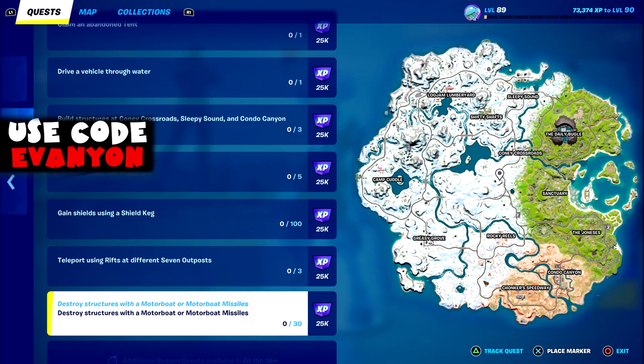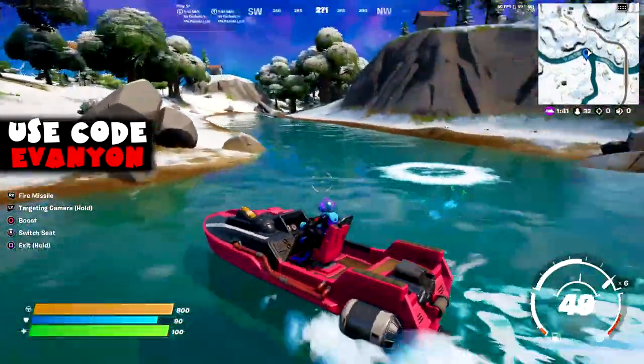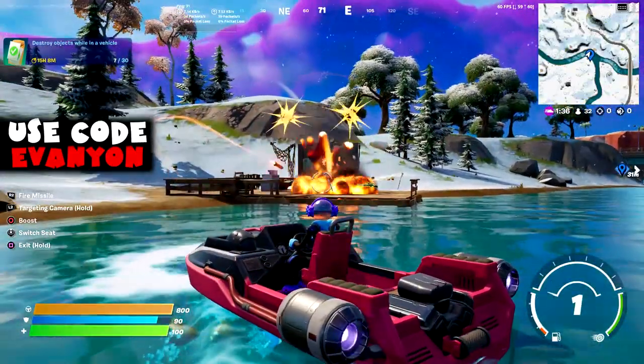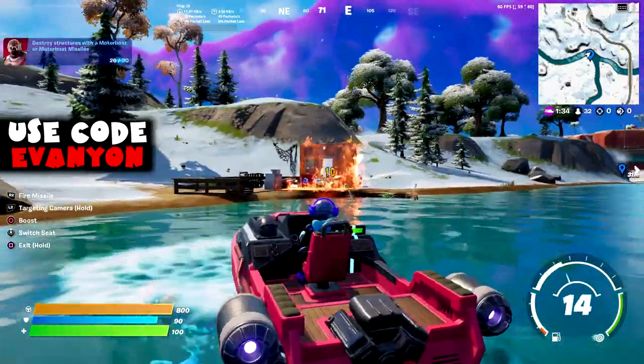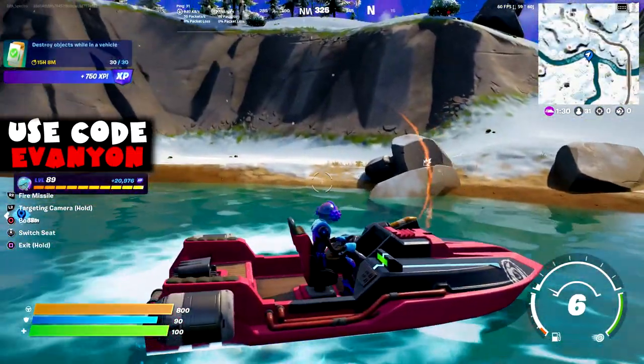Last challenge for this week: destroy structures with a motorboat or motorboat missile. As you can see here, pretty easy — just spam the missiles on structures. Any structures will do. You need 30 but as you can see here I got 30 just with this little structure.